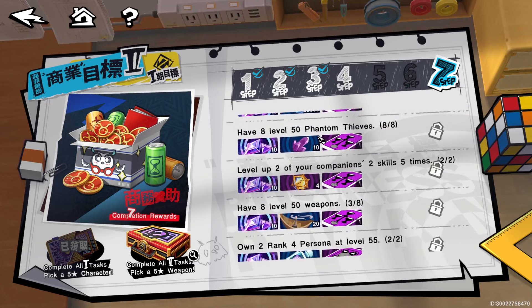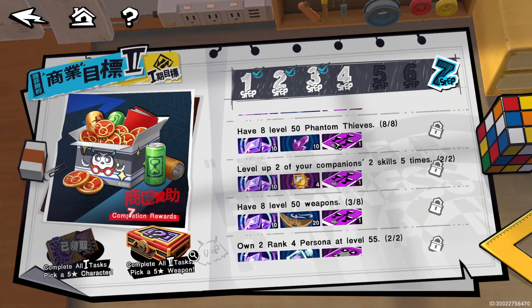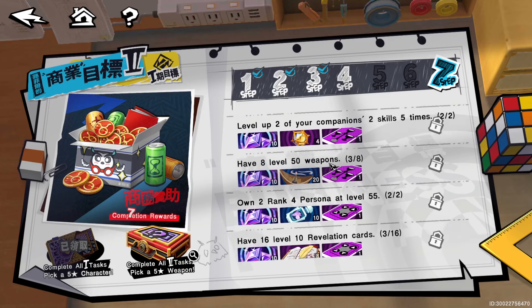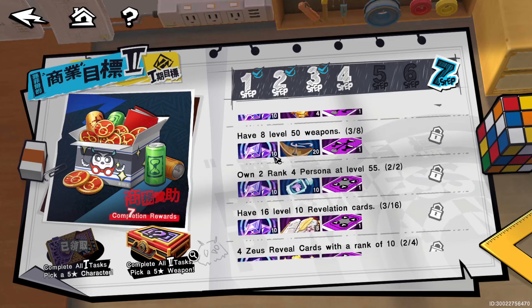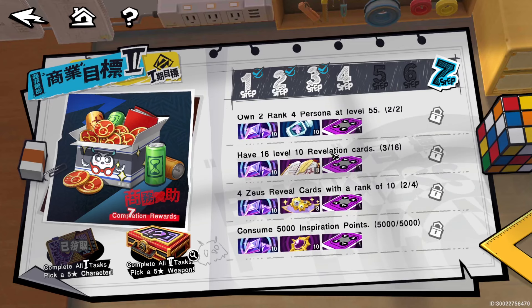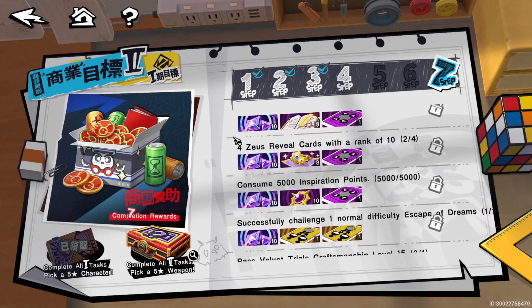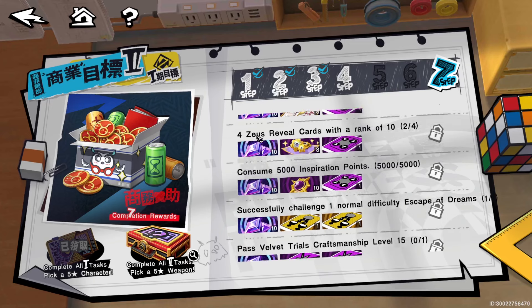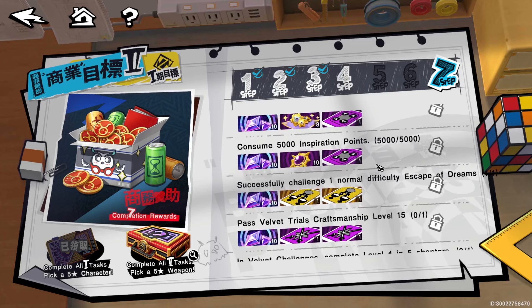Step Seven: make sure you're at level 50, have eight of your Phantom Thieves to 50, level two of your companions' second skills five times — get that done. Eight level 50 weapons immediately. Own two rank four personas at level 55. Have 16 level 10 revelation cards and own four arcana reveal cards at rank 10. Consume 5,000 inspiration points.